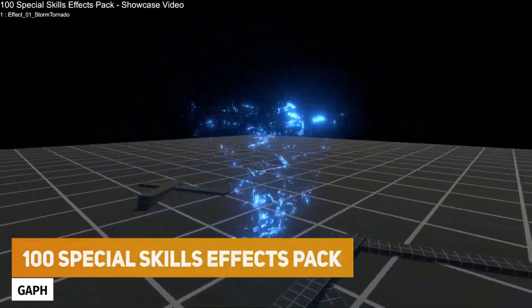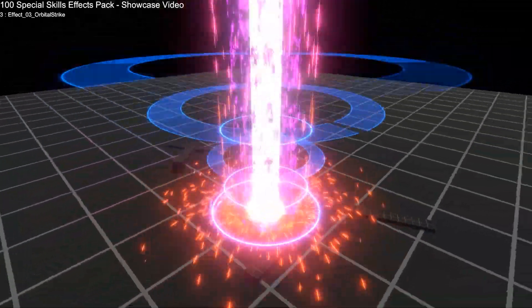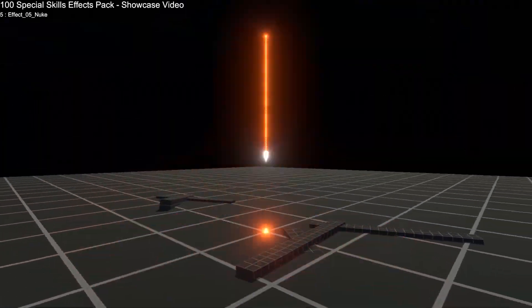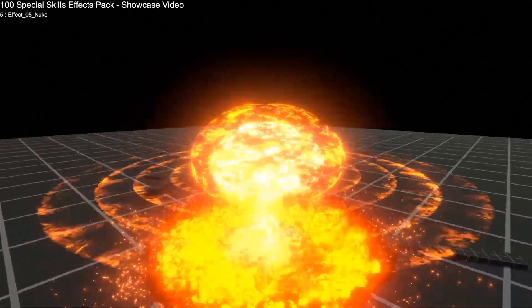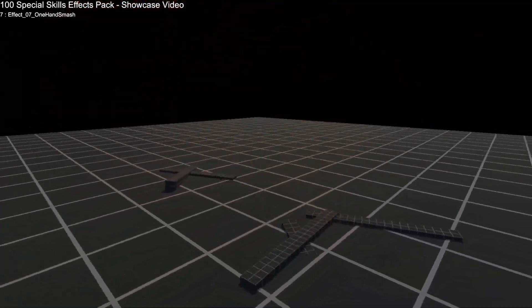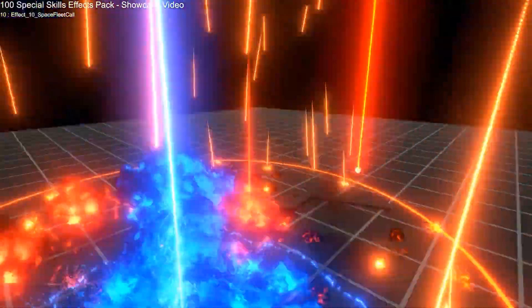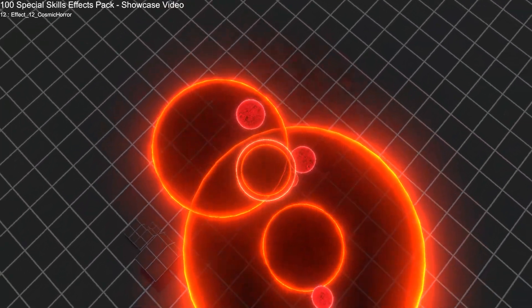The first asset is the 100 Special Skill Effects Pack, which has a total count of 165 with 100 concepts for visual effects. It works with URP, HDRP, and the standard render pipeline, featuring high performance effects with custom shaders, linear and gamma space support, and is fully Unity Particle System based with Unity Post Processing. Loads of different documentation is included.